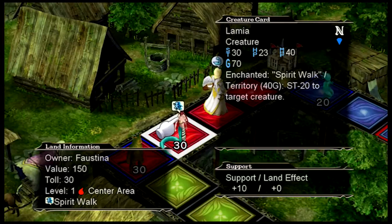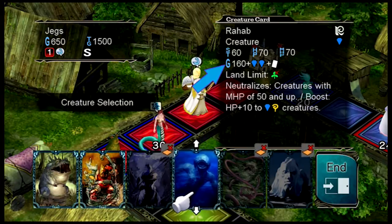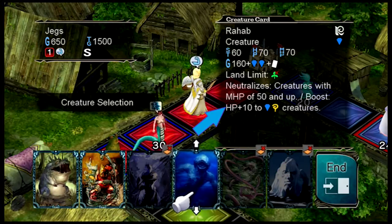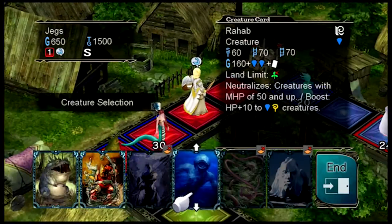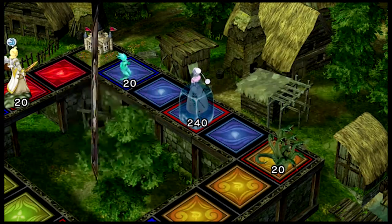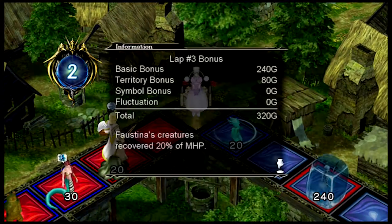Red land — you are a blue creature. This one I can't put on green. It costs 160 gold plus two of my creatures being on blue and a sacrifice. It neutralizes creatures with max hit points of 50 or more, but it also gives a 10 hit point boost to all blue and yellow creatures. I would put him down, but this guy's going to cause me problems. We'll just put this one down — it was cheap and I'm trying to get as much land as possible. It's usually what I do in Monopoly as well.